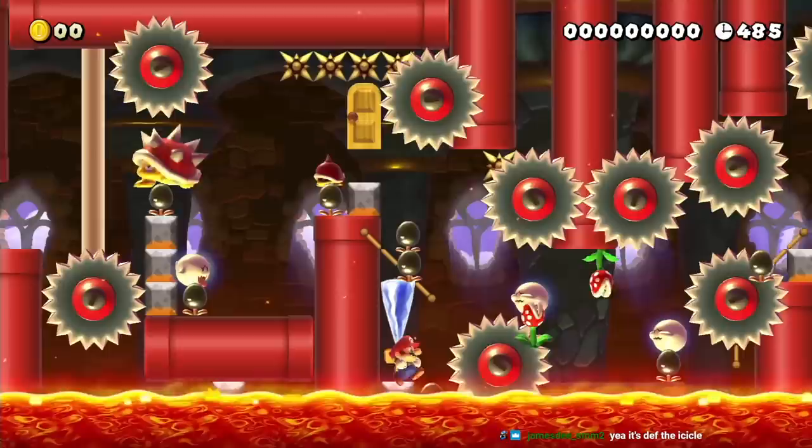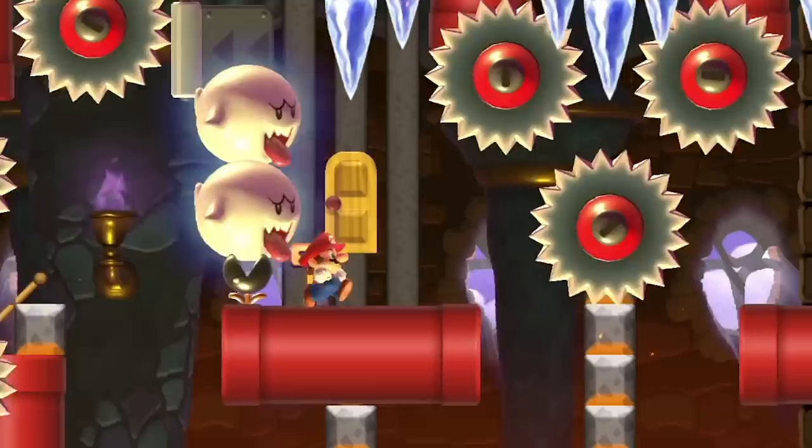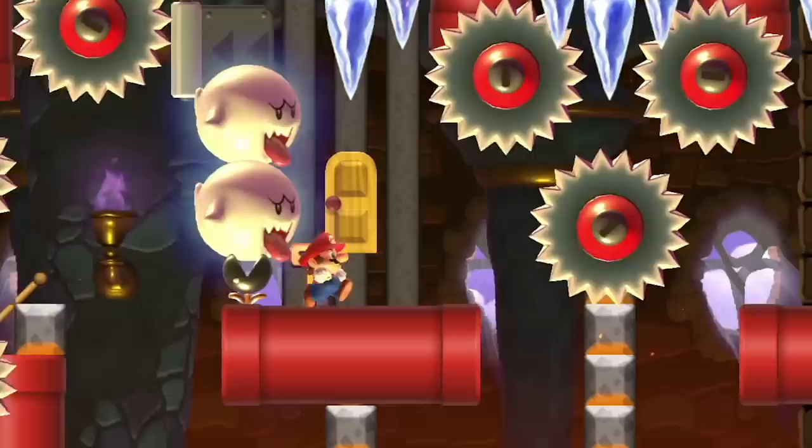I perform these next two jumps in succession so I can position Mario in between the one-way gate and the boom, and I squeeze through to the other side. For the hardest jump I have to control my height perfectly to pass through the saws, and I enter the key door and finish the level.